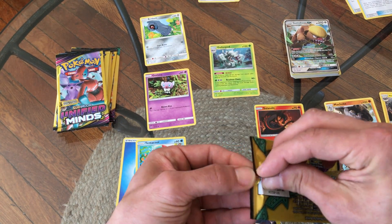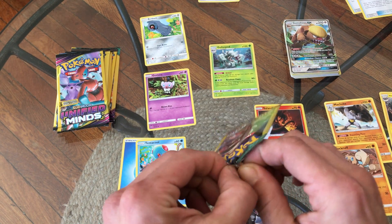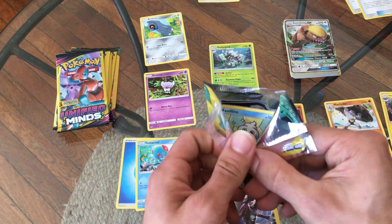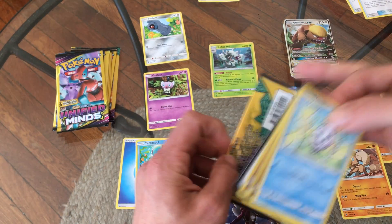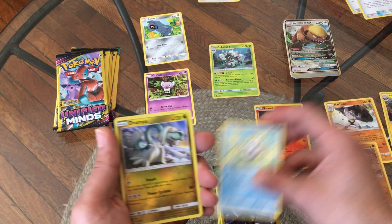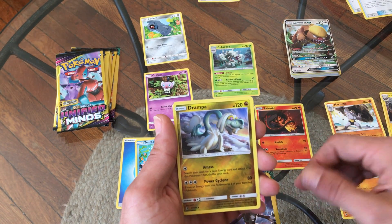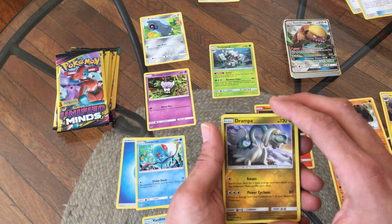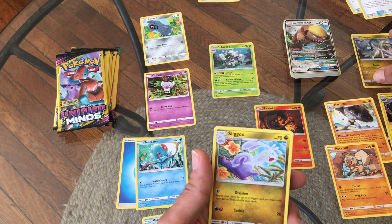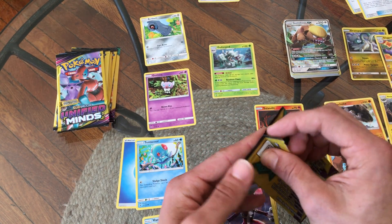Alright guys, third pack of Sun and Moon Guardians Rising. I've recently just seen this Pokemon — Vanillite. That's a little morbid but pretty cool. Ooh — Drampa reverse holo! A Dragon Card. I've heard they had these Dragon Cards but now since Sword and Shield is out they are no longer doing Dragon Cards. And then a Sliggoo — another Dragon. Nice! If they're getting rid of them at least I'm getting some now, so that's nice to have.